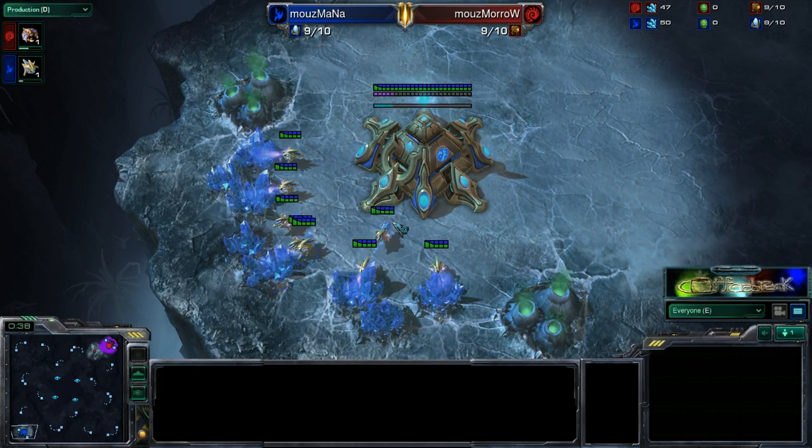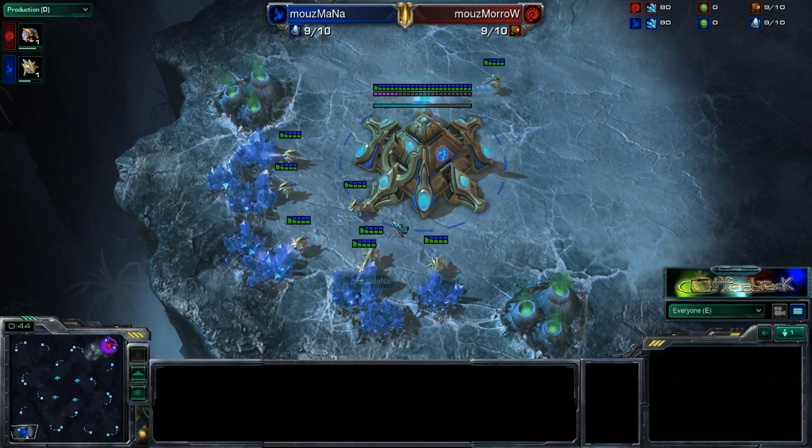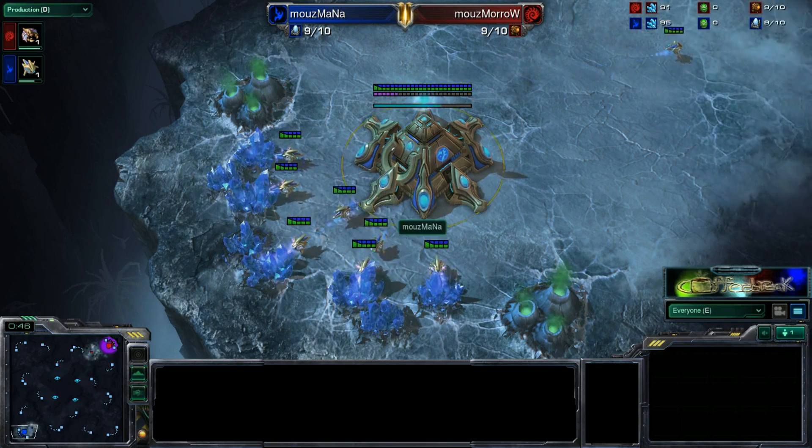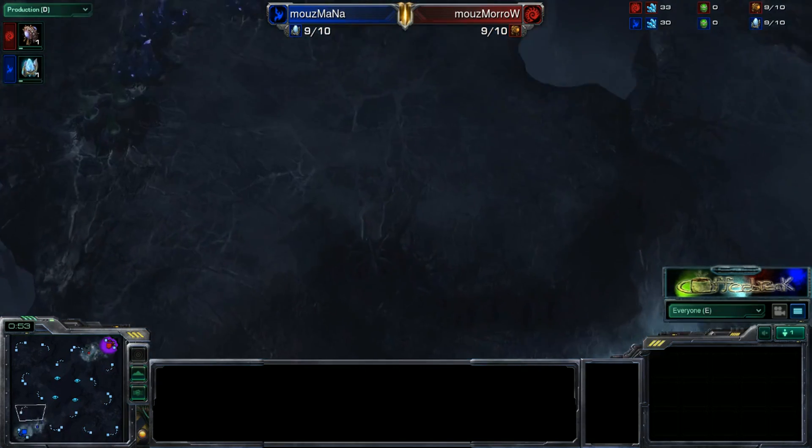So Mana, if he wants to stay in this and try to play yet another game against his teammate, he will have to win this one — otherwise he will be eliminated. I do not know if that would mean he drops down to a loser's bracket or what.